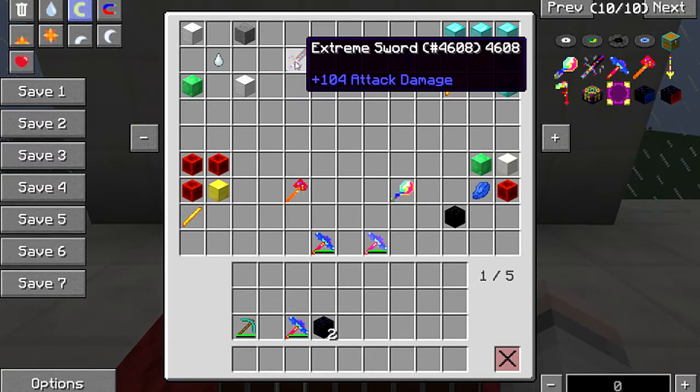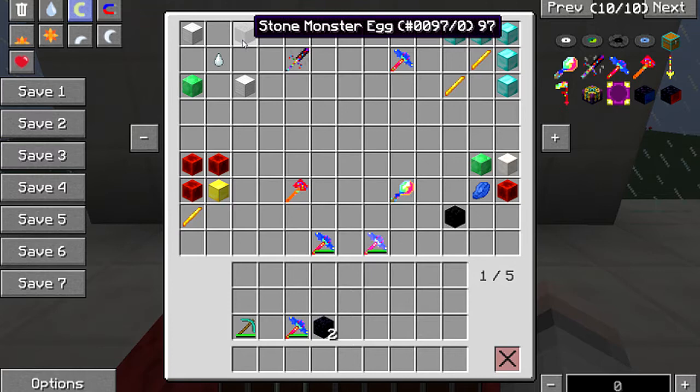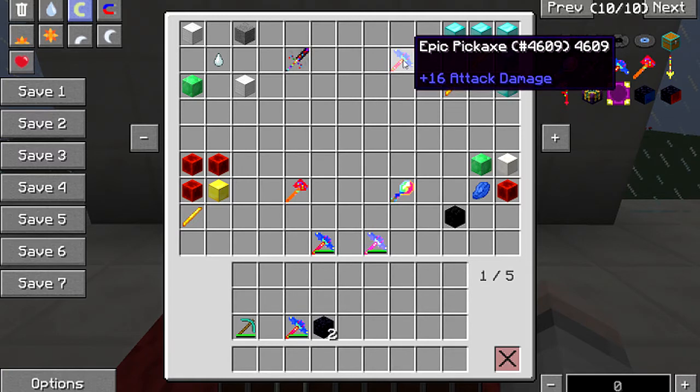To make the extreme sword you're gonna need two blocks of iron, a gas tier, a block of emerald, and this stone monster egg block. I don't know how you get that — I'm not sure if you find it in the End. That's the only block I'm not too sure about, but somebody will leave it in the comments.